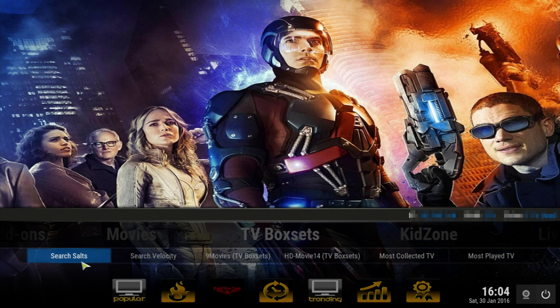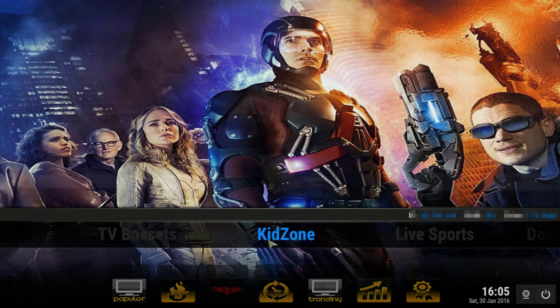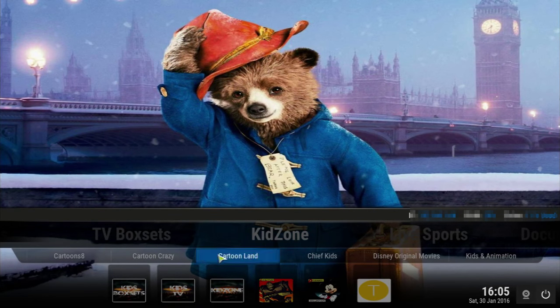In the TV and Box Sets section you have the same search menu at the bottom for outer search results and Velocity, which is pretty much all you need. You also have all the other items at the bottom and the trending section for Velocity and other options.